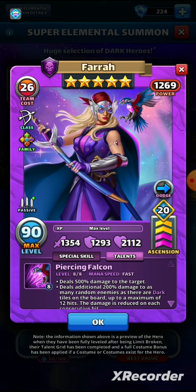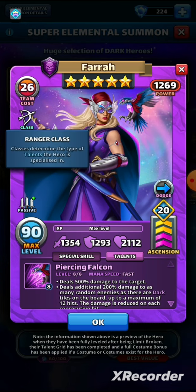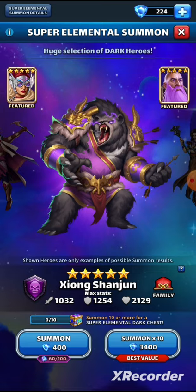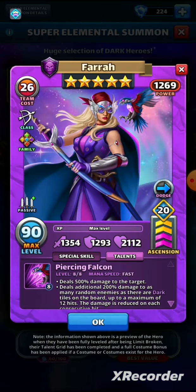A lot of dark tanks are used especially at upper levels, including in my own alliance. She is of the ranger class, which gives her a 25% chance to bypass defensive buffs when attacking. With cyclops troops you can increase that bypass chance — I wouldn't necessarily recommend ninja troops because you don't get that mana bonus. Cyclops troops for this one will be a good idea.